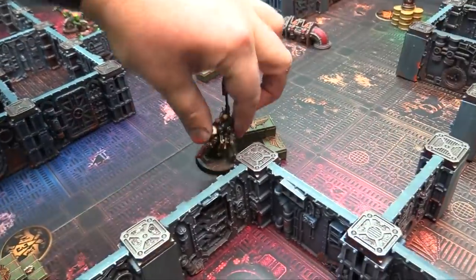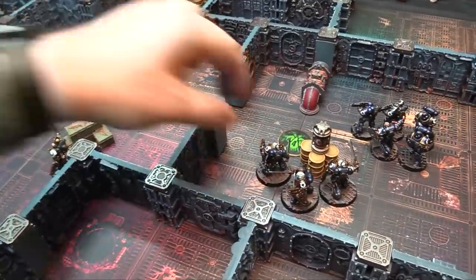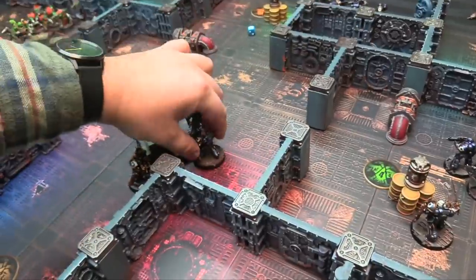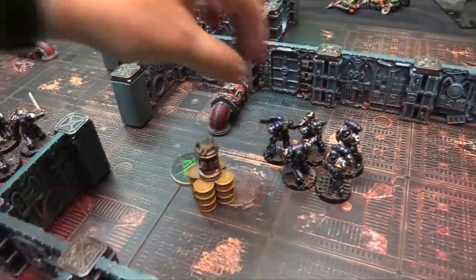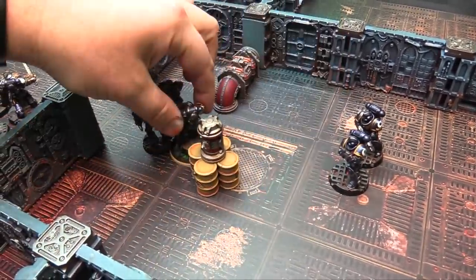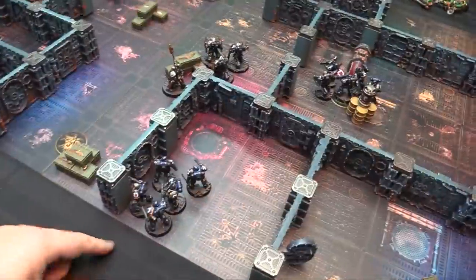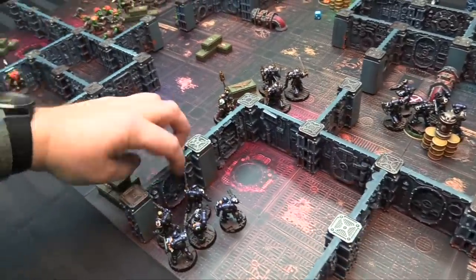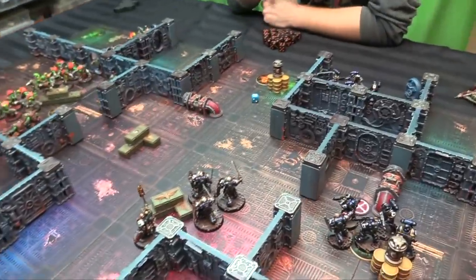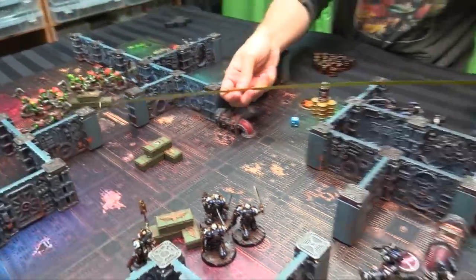The intercessors are going to set Overwatch again. The Chaplain and Bladeguards push up aggressively. The Orks' doors are now open and units trigger them. A unit of commandos comes through — they have 18-inch pistols so they might be able to see the Burna Boys. No charges this turn since units ran. It's now the Ork turn.